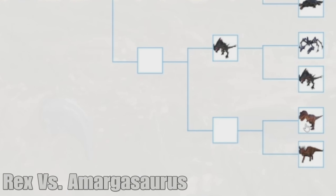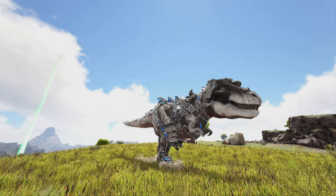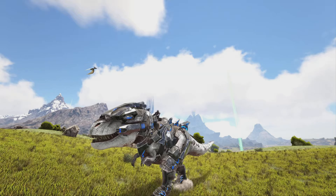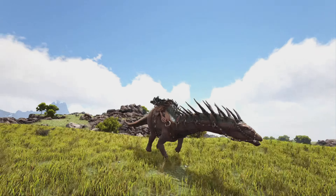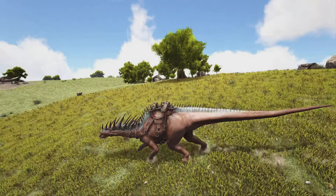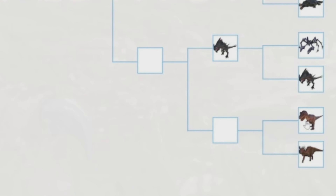And then the Rex versus the Amargasaurus — the last matchup of the first round. The Rex is one of the most iconic dinosaurs ever and one of the most useful in ARK — it's really strong, you can use it for meat runs, and it's one of the best boss-fighting creatures overall. The Amargasaurus has spikes you can kind of shoot out, but it's really only useful in PvP, not that useful in PvE, and it's also really hard to tame. So the Rex easily beats the Amargasaurus.